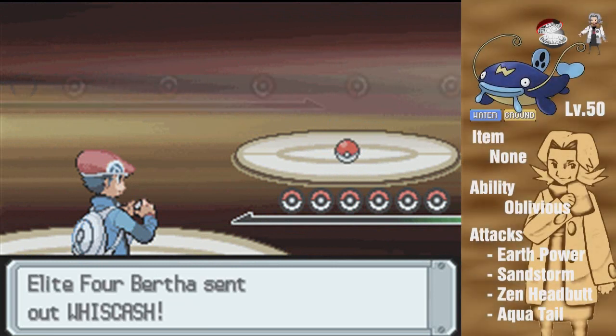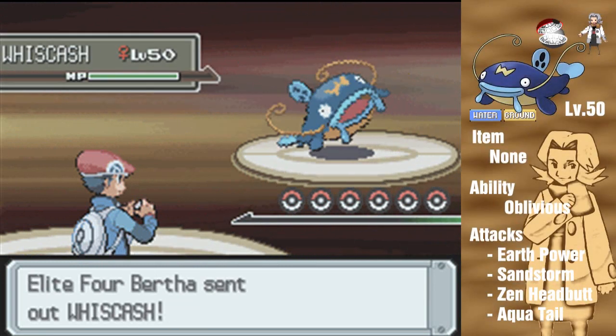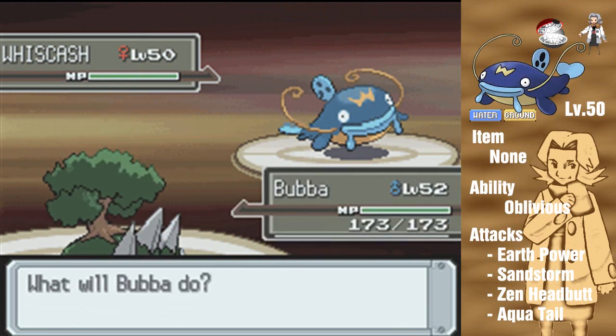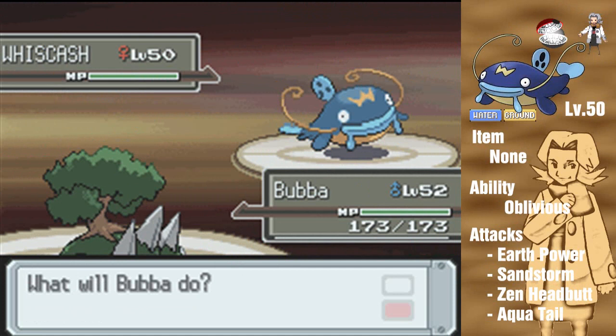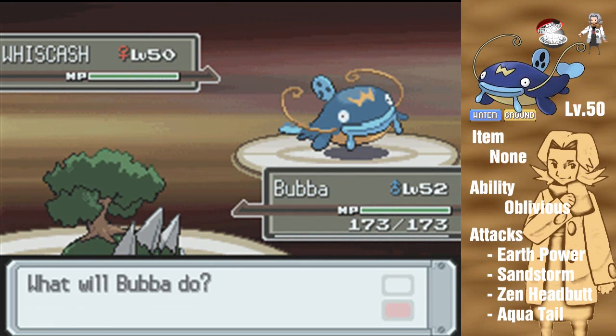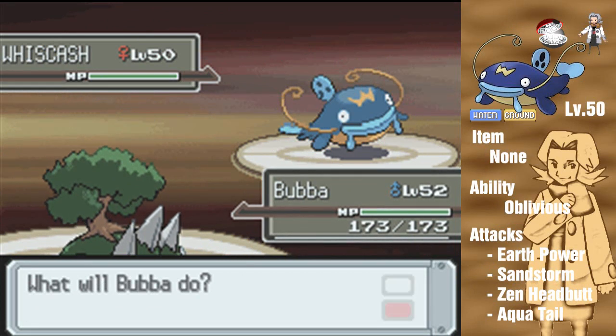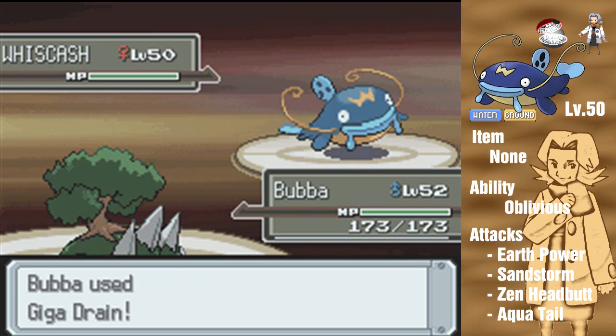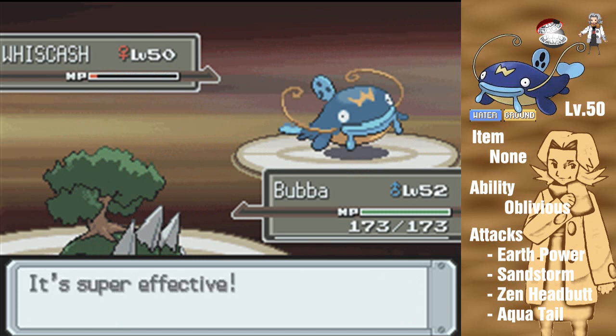So we're gonna take on Bertha. I was expecting her to be, like, fat or something - that's kind of a fat person's name. Anyway, she'll start off with a level 50 Whiscash with the moves Earth Power, Zen Headbutt, Sandstorm, and Aqua Tail. That's why I start off with Torterra, because quad effectiveness. Its only weakness is grass, so definitely want to use a grass-type move or a grass-type user. This should take it out in one turn, I'm assuming.